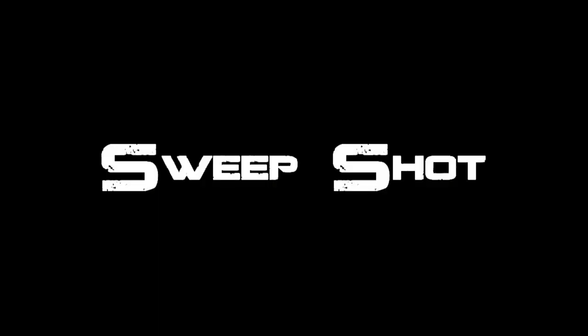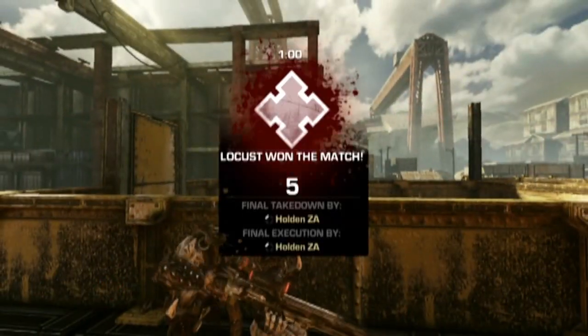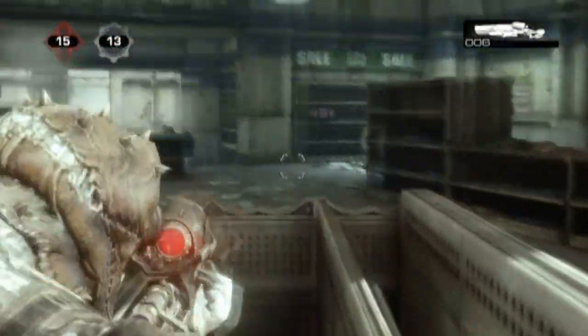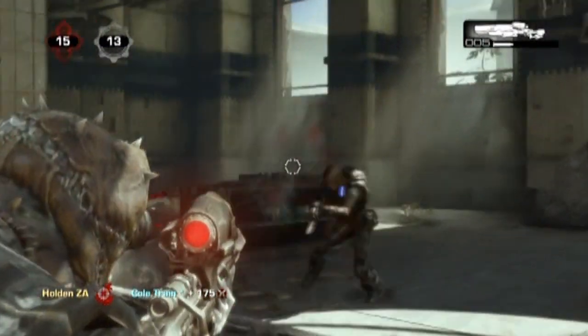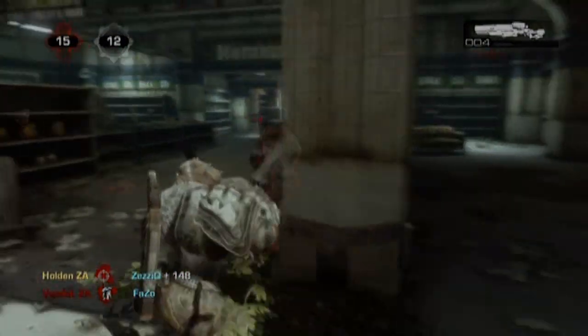Next we're going to be doing the sweep shot. You basically adjust your reticule to where the head height is of the opponent, and you sweep across, and as soon as that head comes into contact with your reticule you take the shot, as we can see here in the slow-mo. The sweep shot is very effective — it's probably one of the most consistent shots in Gears of War 3, and if used well you'll become a great sniper in no time.